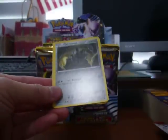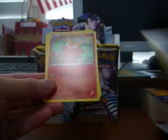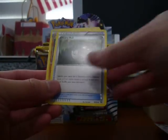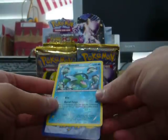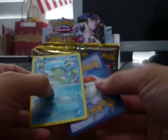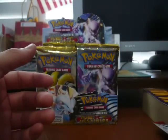First pack of the box: we have a Pikachu, Ferroseed, Growlithe, Grimer, Darumaka, Lapras, Heavy Ball, and a Mienshao. Our first reverse holo is a Basculin, and our rare is a Bronzong — I haven't seen that card yet.